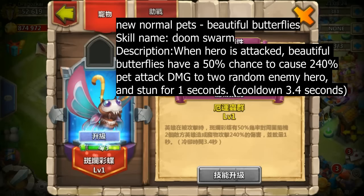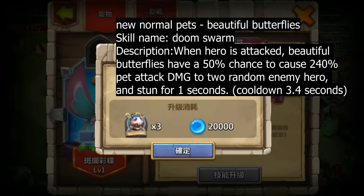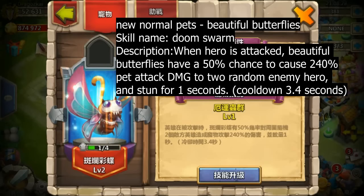It's a normal pet. Awesome! I believe this new pet is called the Beautiful Butterfly — the name might be different. The skill name is Dune Swamp, and I will put the skill and the name at the top of this here.